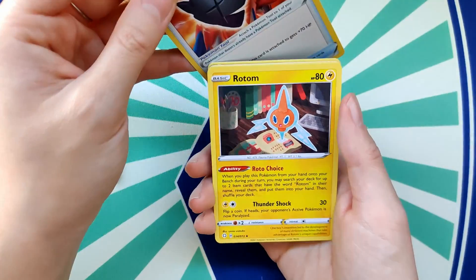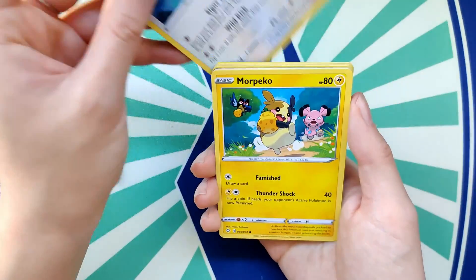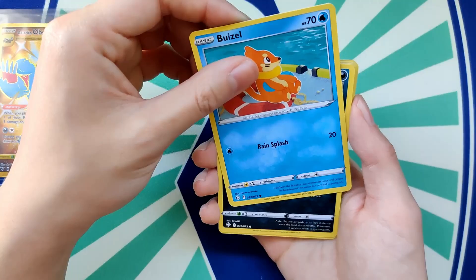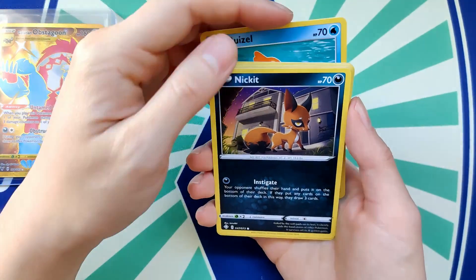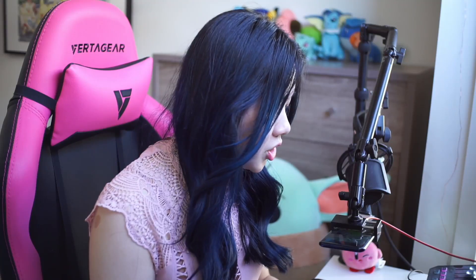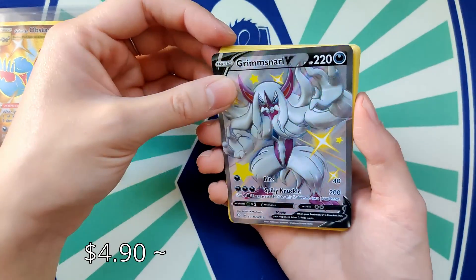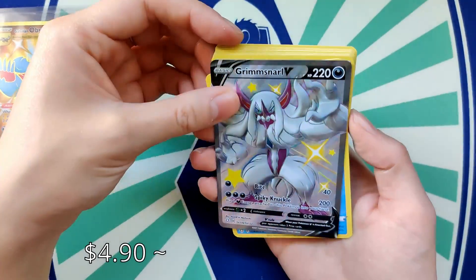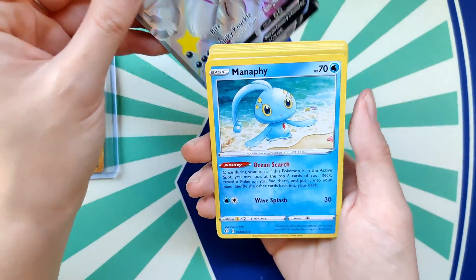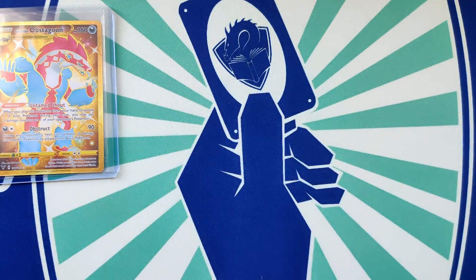Pack eight: Rusted Shield, Rotom, Rotom — Rotom and Eevees, I've got quite a few — and Morpeko. Weedle, Nincada, Cacnea, and then — Grimmsnarl V! Wow, very pretty. And the cute little Manaphy — aww, okay!